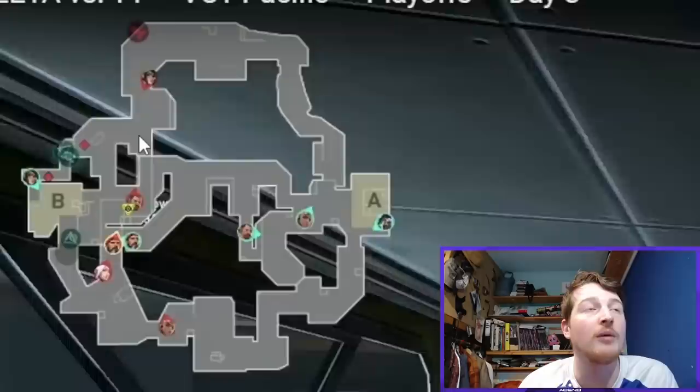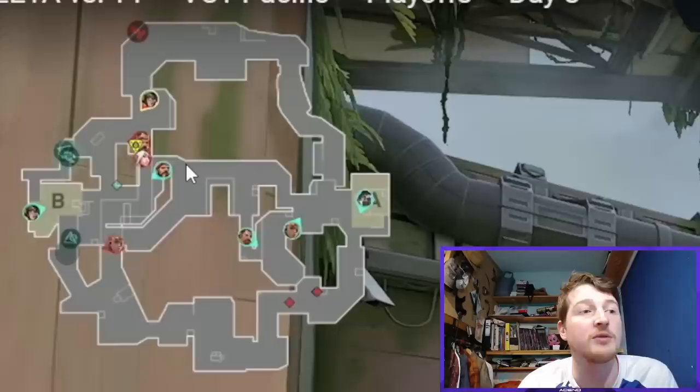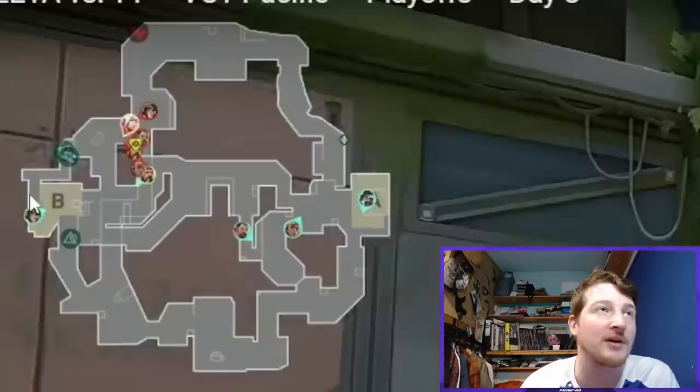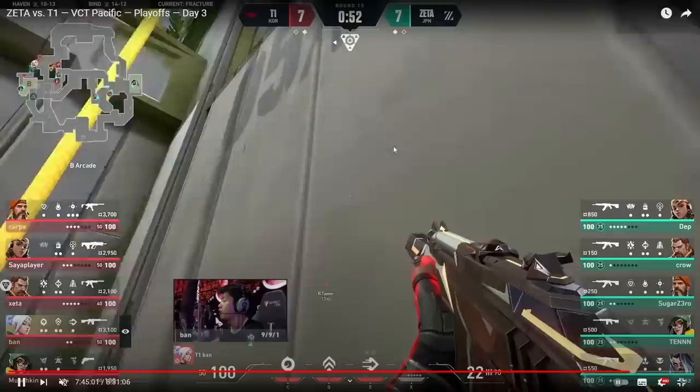T1 go underneath and come back towards Arcade, clearing out large parts of the B side and ending up in a pretty good position. Ban is going to cross. Sugar Zero is super passive, and once the smokes go down, Sugar Zero won't be able to help T1. They're actually able to walk across with no contact whatsoever, and they get into position to come up towards Tower.